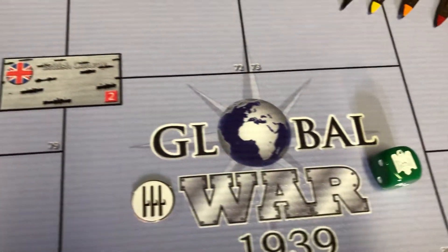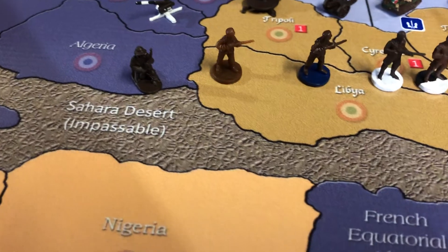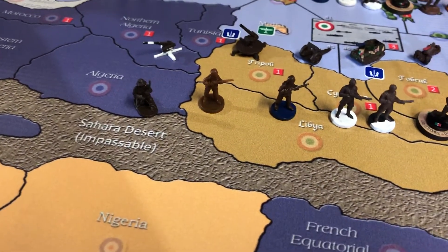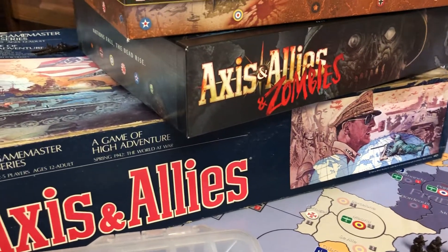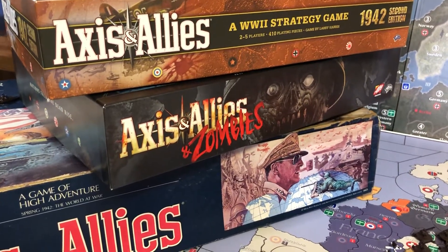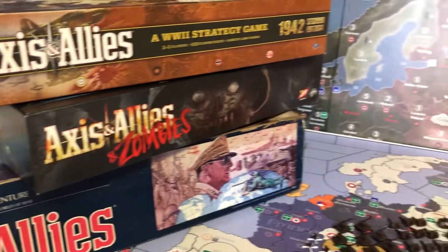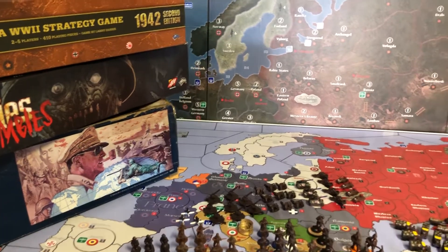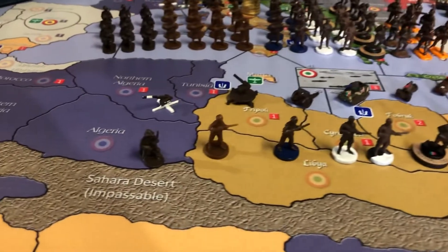Welcome aboard, this is the captain. This is the first in my series of our units, starting with Italy. As mentioned in the intro video, we don't have Global War Europe and Pacific — we're using pieces from Axis and Allies, Classic, Zombies in 1942 where we do have pieces from Europe and the Pacific. We bought them at HBG off their website, so we had to use substitutes for some of these units.